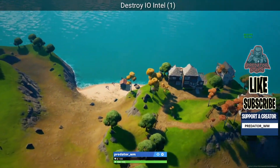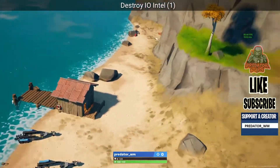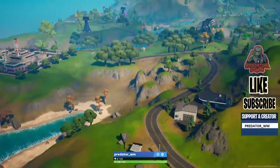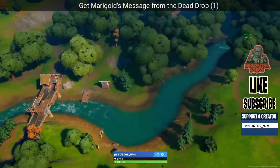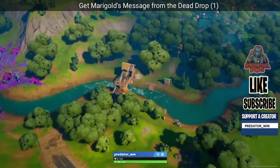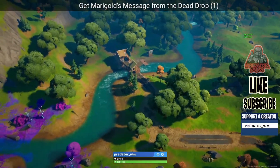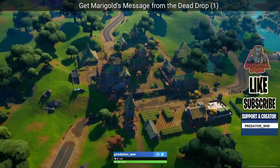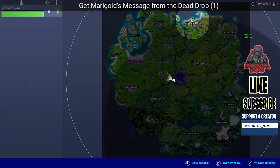There are three houses as you can see, and there's another one over here — it should be showing up. Complete the challenge with those and that's it. Next: get a gold message from a drop. You only need one, but I'm gonna show you four different locations I found, so hopefully that helps you guys.